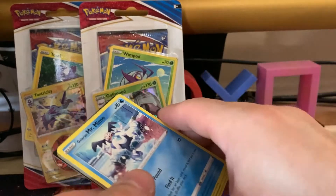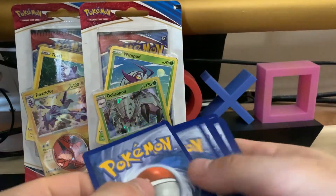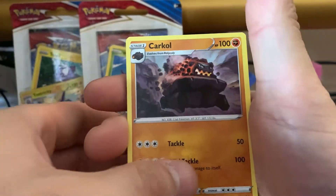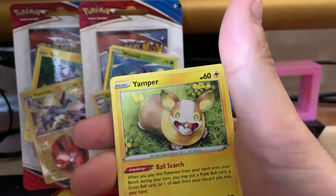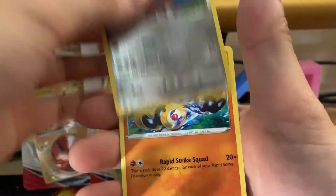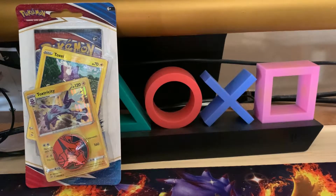I won't spoil that for you guys but there's the code card. We got a leaf energy — skipped a card — Gold Belt, Bruno, Single Strike Trainer, Carkol, Galarian Mr. Rime, Mr. Mime, Scatterbug, Yamper, Lickitung. Let's get a cool reverse hollow — reverse rare a Bisharp! And on the end a Falinks — pretty cool, pretty cool. Hopping into the next blister.